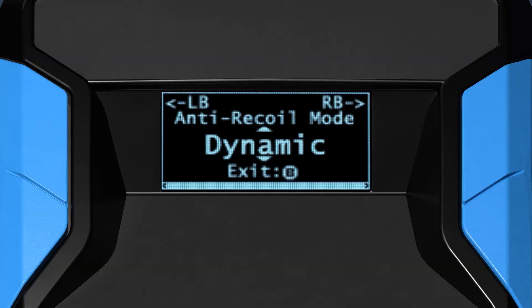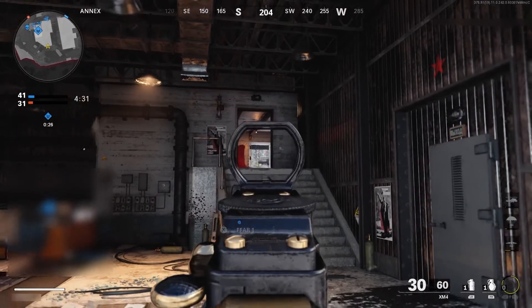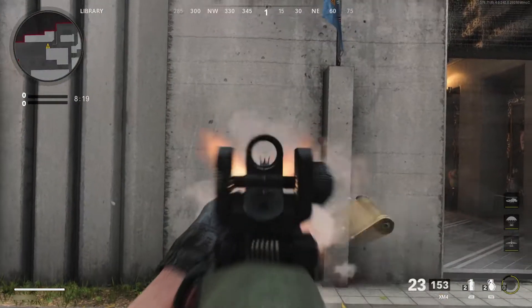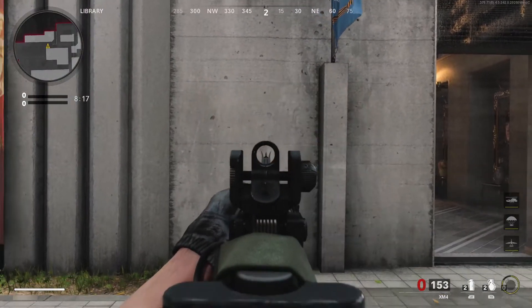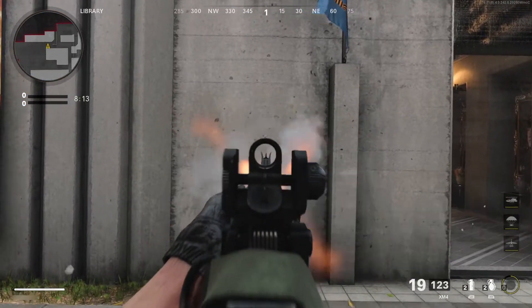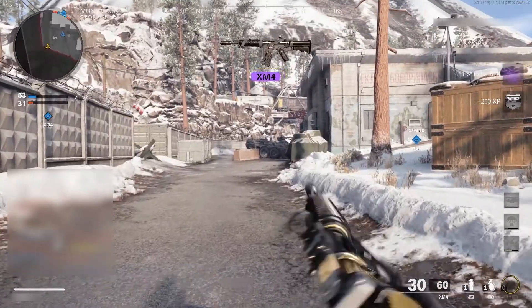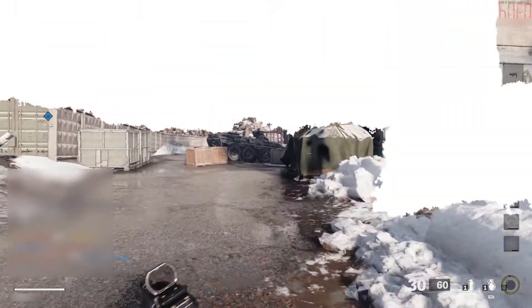The dynamic setting attempts to combine the best of both worlds. If your fire trigger is fully held all the way down, anti-recoil is optimized for enemy targets, which is great for medium to close range combat. If your fire trigger is less than fully held or partially backed off, anti-recoil is optimized against walls and non-enemy targets, which is great for ranged combat — especially if the enemy is so far away that the in-game aim assist shuts off.